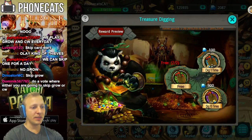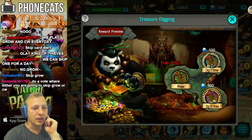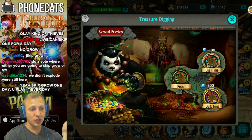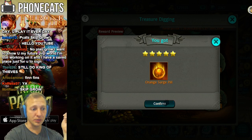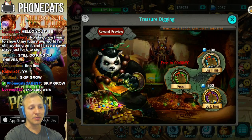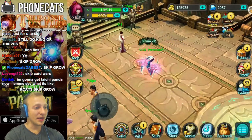Y'all were spamming me to check out dig — I've never seen this before. Treasure digging! Free — got a couple. And I can dig a lot using gems. Let's do free. Orange surge pill? Okay. And I can't dig again for a minute. That's really not that long, though, so let's run around and then we'll dig again in a minute.